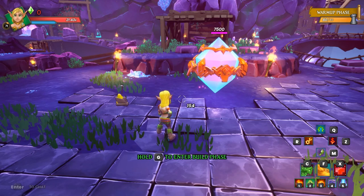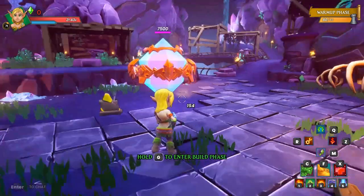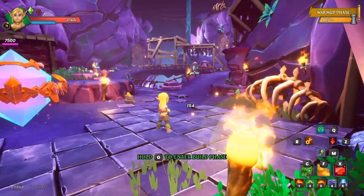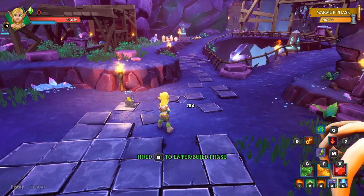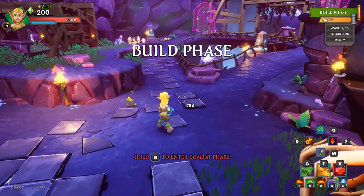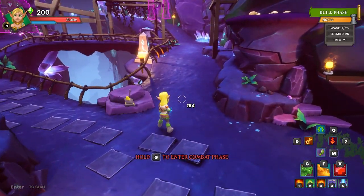Hey guys, patch 1.1 came out and mixed things up a bit. They actually just came out with a hotfix today — they fixed a few things, but the big thing is here in Ancient Mines they got rid of the goblin copters. That makes it a bit easier for people in Nightmare, so I thought I'd make a build for it and show you guys how I've been doing it.